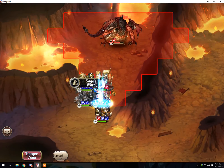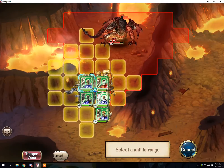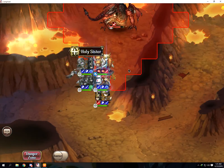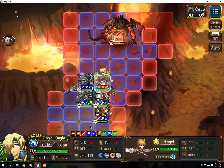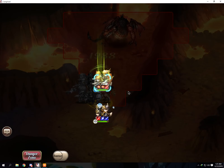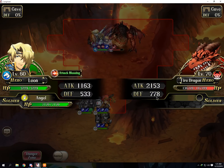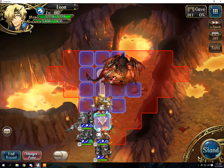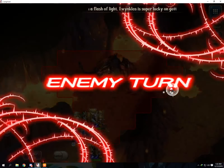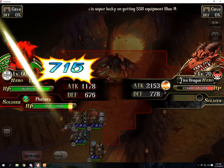It's an AOE attack. That's pretty hard but actually everyone is able to survive. Now I'm going to Miracle everyone. I'm going to debuff Leon — remove his minus attack.